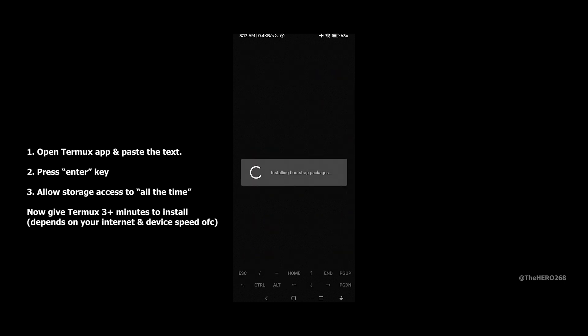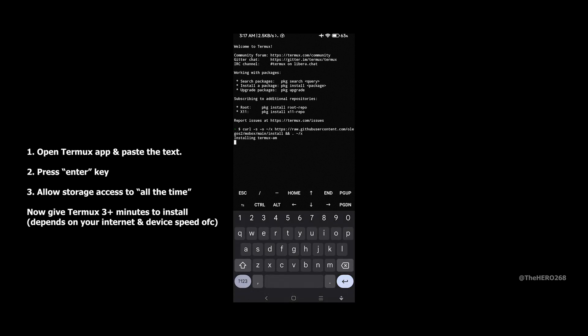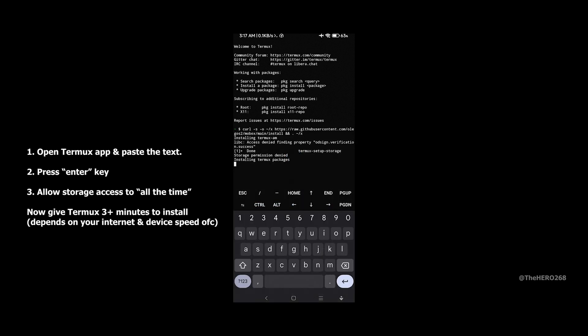Now let's open the Termax app on your phone. Paste the command text and press Enter. Allow storage access all the time. Give Termax roughly 3 minutes or more to install in the background.